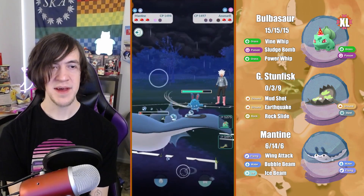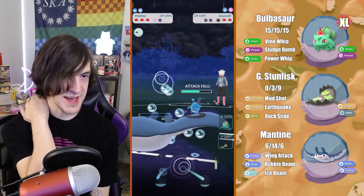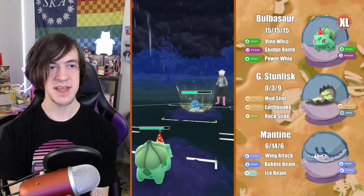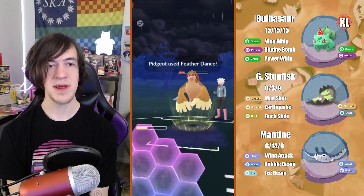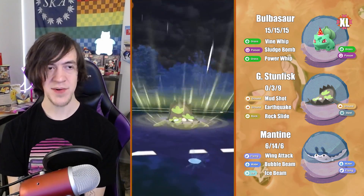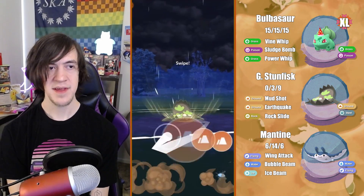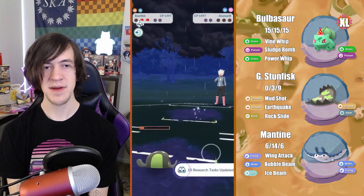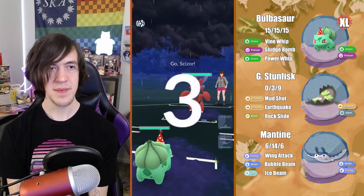I let the Mantine live — I was so close to that Bubble Beam that I figured shielding wasn't a bad call, best case maybe bringing in Azumarill. I'm going to go for it — this is not necessarily the best call on my end. The main reason being they actually do warm up some energy here, which is kind of bad. I bring in Bulbasaur and since I got those Bubble Beams off, I let the Ice Beam go through. They bring in Pidgeot and I end up shielding, switching out, going for the Rock Slide, knocking out Pidgeot. They had so much energy on Azu — that could have gone wrong.